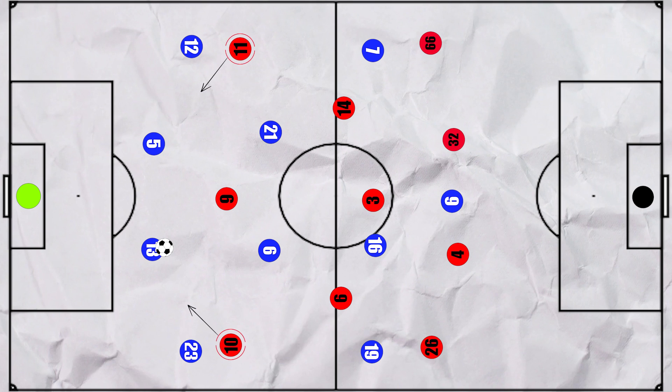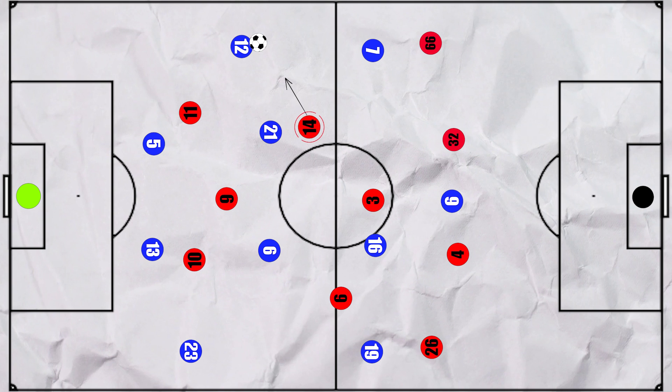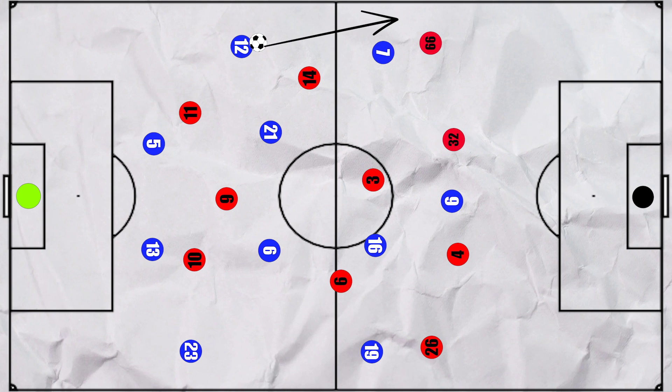Meanwhile, Salah and Mane looked to press the centre backs to allow Firmino to stay deeper, which did open up opportunities for Everton to try and find the full backs. They could attempt the chip ball over the pressing man into the wide area. The left was particularly effective — when Salah came narrow, they would look for Gomez, who would then attempt the first-time pass into Dinier in the space, although Henderson often did look to cover this. From deep, Dinier's main aim was often to play Richarlison in, making runs down the line.